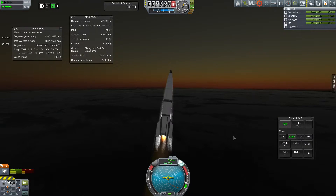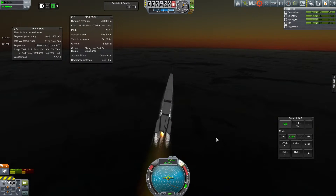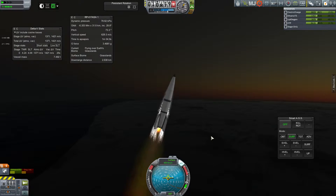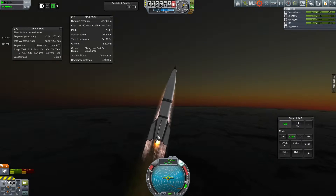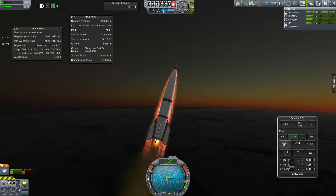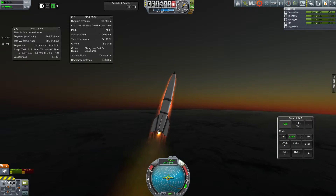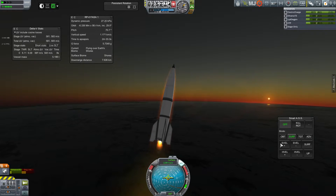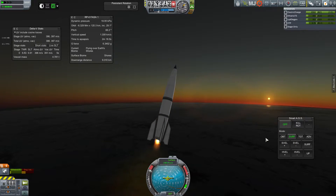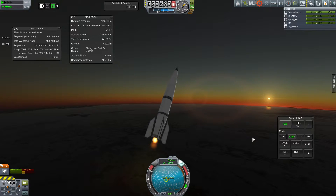PID is a control computer that decides how quickly it should respond to changes in the situation — like with steering. Here you can see it kind of wobbling around a little bit, and here it's doing it way more. In certain situations the stock PID flight computer brain is smarter, and in other situations you'll find that the MechJeb one is smarter. In this case the stock one is a little better.